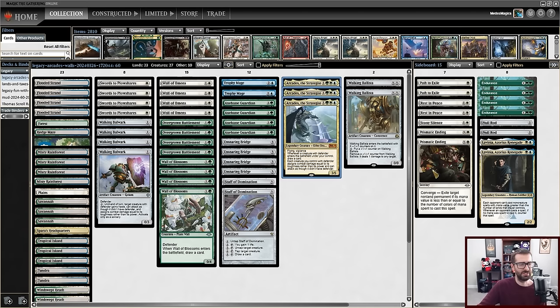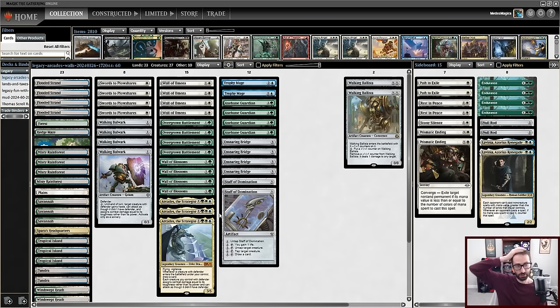I think if you want to do something like this, you turn Arcades into Assault Formation — the two-mana green enchantment. If that one removes Defender and lets Defenders attack, do that. Otherwise the three-mana blue-white one is something you can play. The Ensnaring Bridge was good tech — I'm happy with that. A couple copies of Staff of Domination and Trophy Mage were reasonable. I'm not sure if I need the full 23 lands — I think I went a little heavy there. But you do have to empty your hand for Ensnaring Bridge, and you do have Staff of Domination and Walking Ballista as mana sinks, so you do need some critical amount of mana.